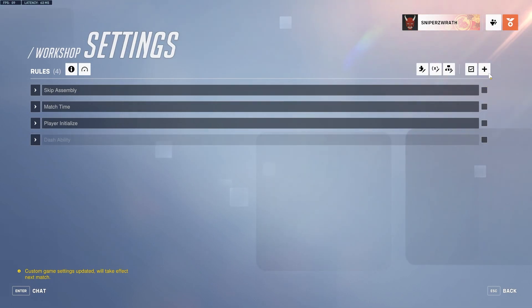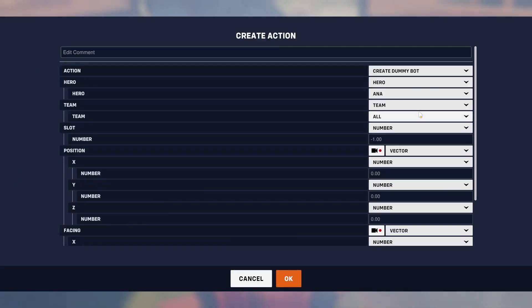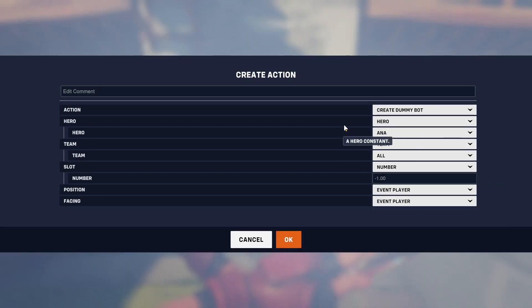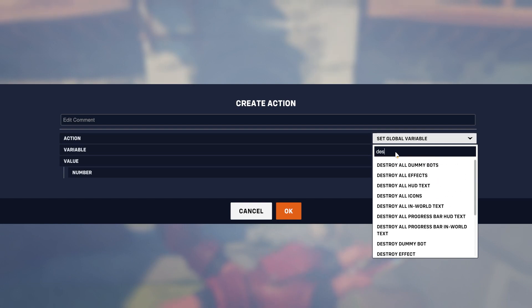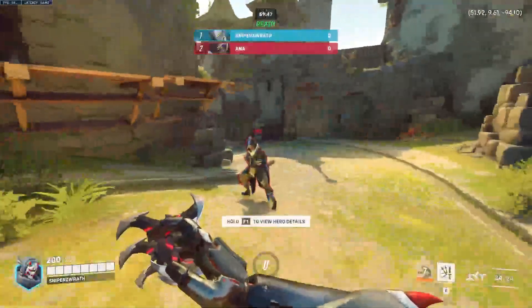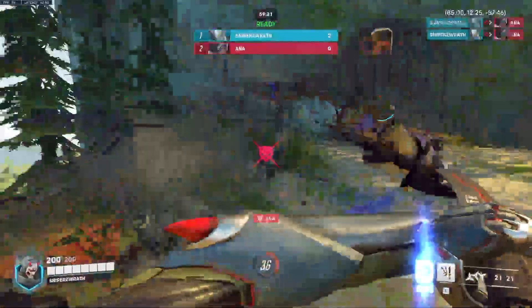I'm going to disable our dash ability so we can use interact here. What you should do is create dummy bots if you don't have someone to test with. You can create a dummy bot — it's going to act like an AI except it actually won't move or anything; you have to tell it to move. We're going to do position event player, facing event player. This is just going to create an Ana bot at the position of our event player when we press interact, and we'll add destroy all dummy bots right before it. Now whenever I press F there's an Ana spawned at me. So if you need to test player interaction, you can just do this.